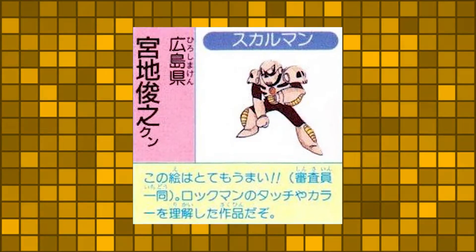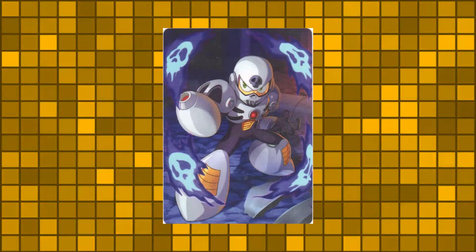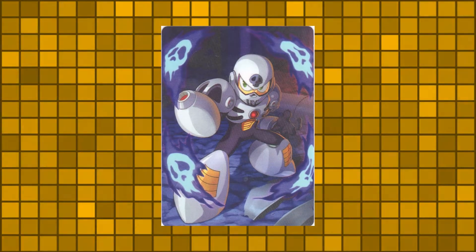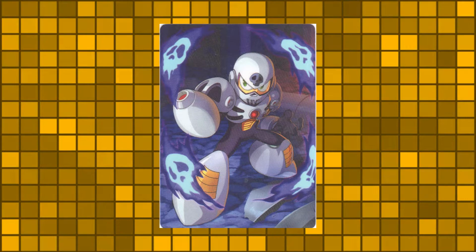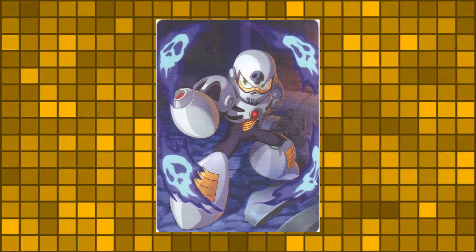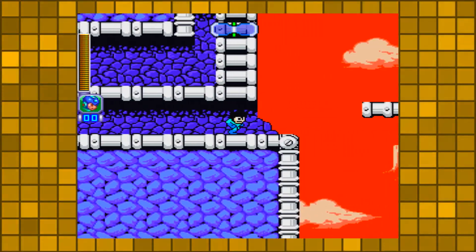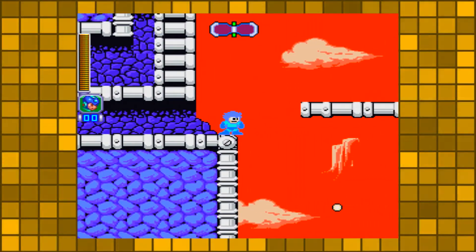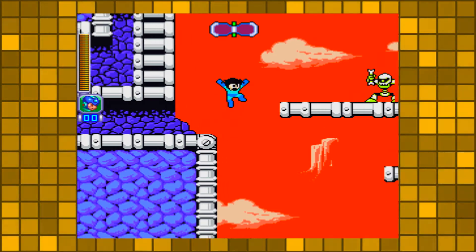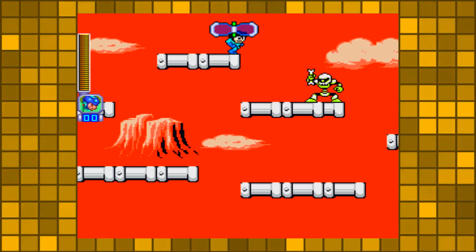Skullman was designed by contest winner Yoshiyuki Miyachi. During the development of Mega Man 4, Skullman's fan-submitted design was so well received by Capcom that no one made any touch-ups or alterations. Not only that, but an entire stage was scrapped to create a new one from scratch to make room for Skullman and give him a stage befitting of his motif.